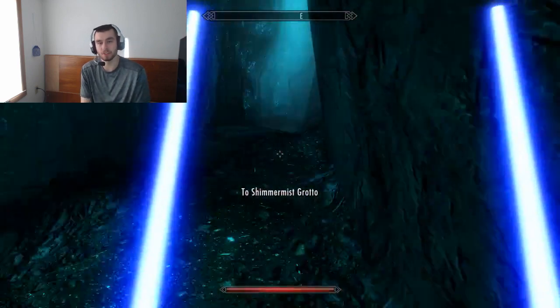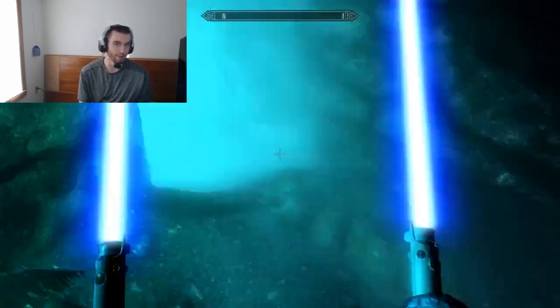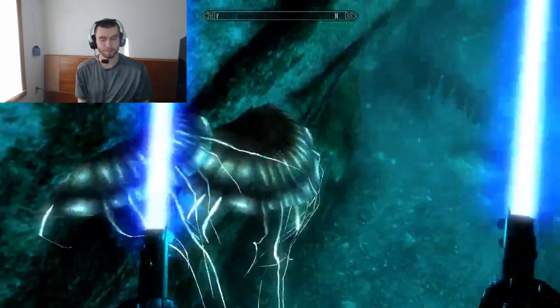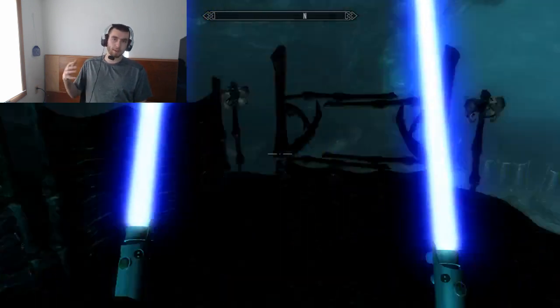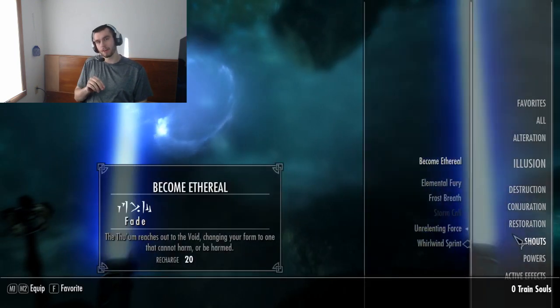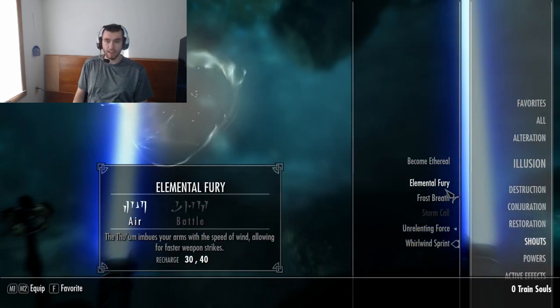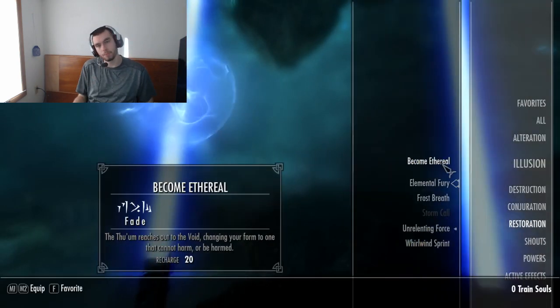I think one-handed is more stamina-focused, which makes sense. But with two-handed, once you become a master, you may have seen in the perk tree that hammers, axes, and swords all have different buffs. Hammers ignore armor, swords do critical damage, and axes do bleed damage.